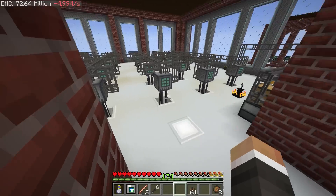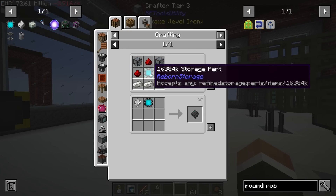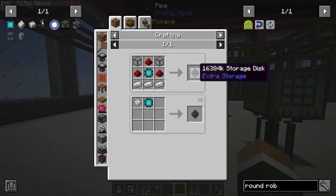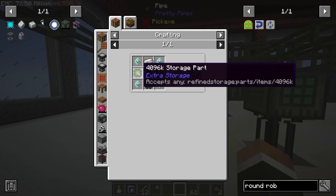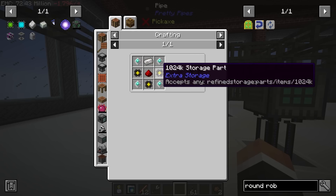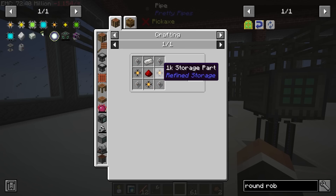The tricky part is the creative storage disc. To make the creative vending upgrade we need four final power flowers mark 16, which means four creative storage disks. For that we need four 16384k storage disks, which means we have to work up through the storage part tiers. There are two mods installed that add the same parts - extra storage and reborn storage. The 16384k storage disk is from extra storage, so I'll try to stick with extra storage parts all the way down to avoid compatibility issues.